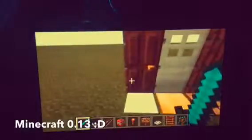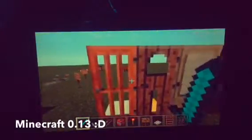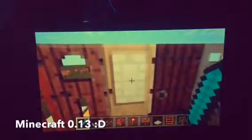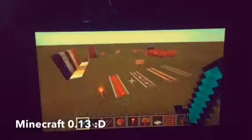The next thing is doors and pressure plates. They added new doors. We have the iron door which you can't open with your hand — you need a redstone signal or a pressure plate. What I like about these new doors is that you can peek through them, like this, you see. You can peek to see if someone's coming. This one kind of looks like a kitchen or refrigerator door.